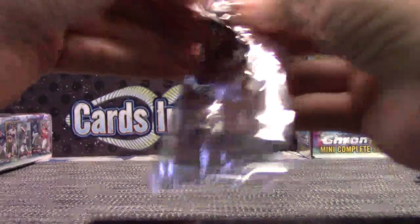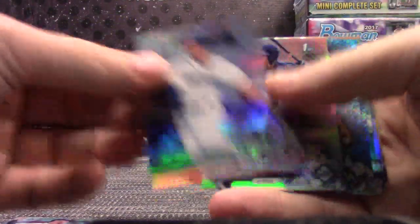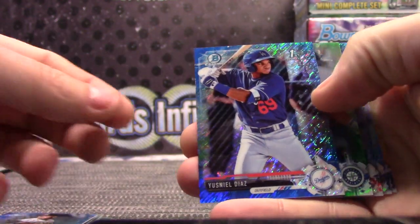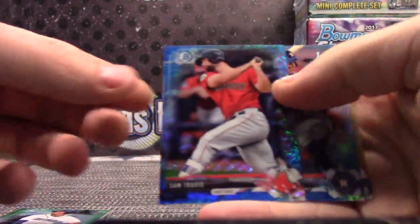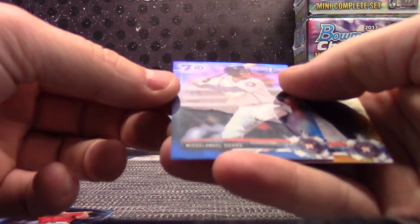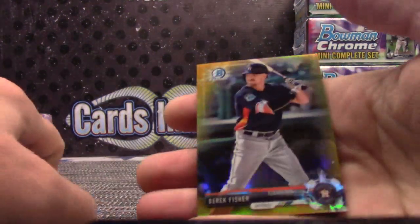Kevin gets the last one. Brandon Marsh, Kyle Funkhauser, Bryson Brighman, Jesus Sanchez, Yarlin Garcia Blue 150, Yusniel Diaz 150, Bryson Brighman Green numbered to 99, Sam Travis Blue numbered to 150, Miguel Angel Sierra numbered to 70.